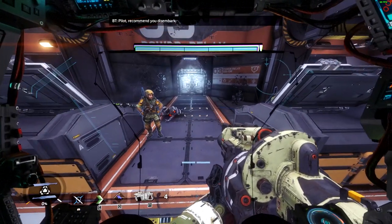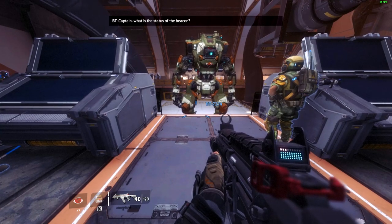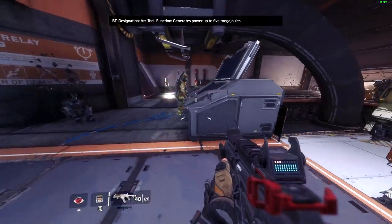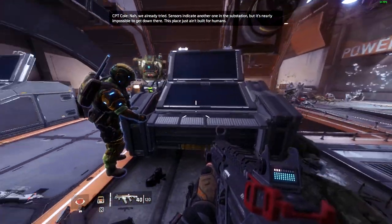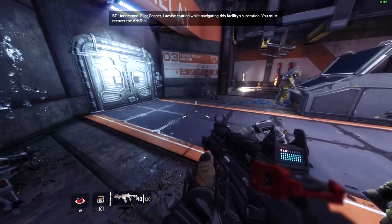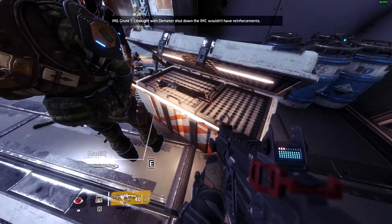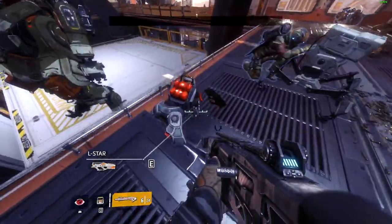I recommend you disembark. Captain, what is the status of the beacon? The power is shut down — we've lost all control of the beacon. We need something like this to jumpstart the system, but this one's destroyed. Arc tool — function: generates power up to five megajoules. Can you repair it? No, we already tried. Sensors indicate another one in the substation, but it's nearly impossible to get down there — this place just isn't built for humans. BT advises caution navigating the facility's substation. 'Good luck, sir. We've lost too many down there.' I hope we get back as well. They have plenty of mines down there.